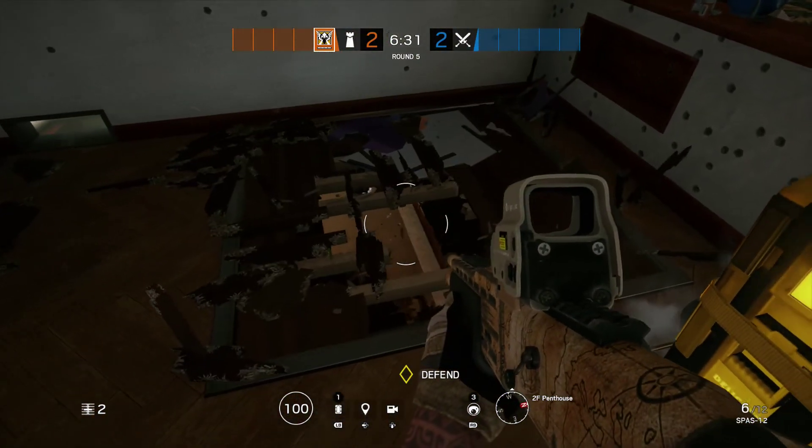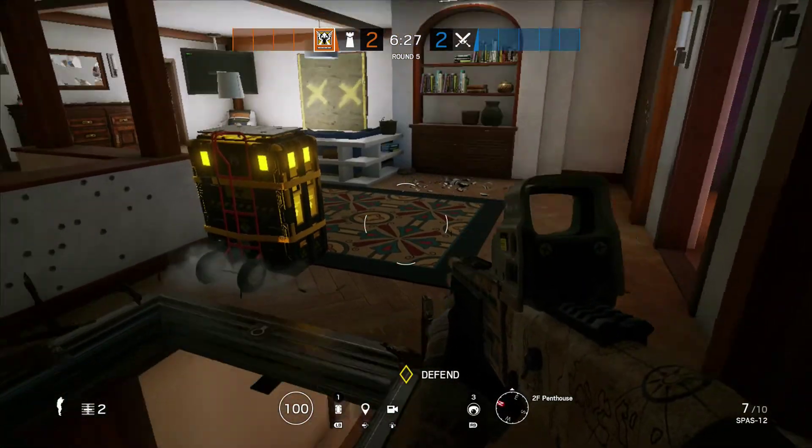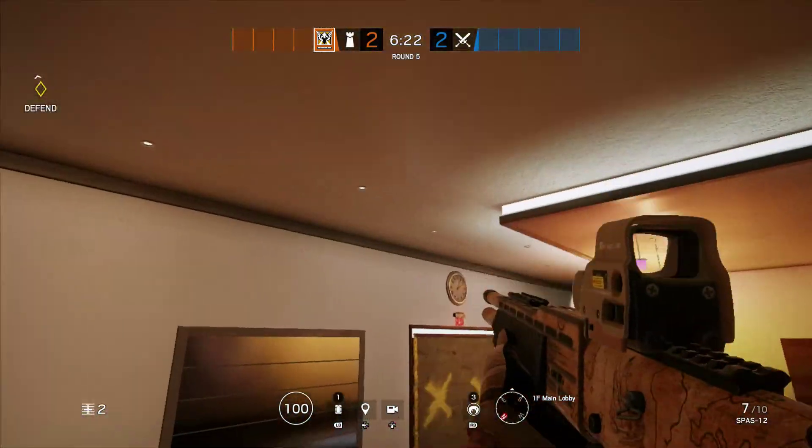I would shotgun this hatch in case they're coming from below. Then Hayden, you can drop down and kill him. You can drop here and kill him.